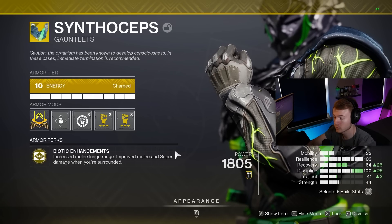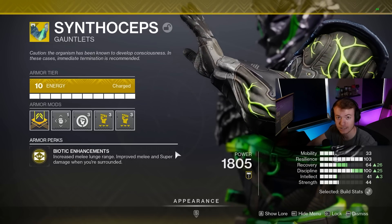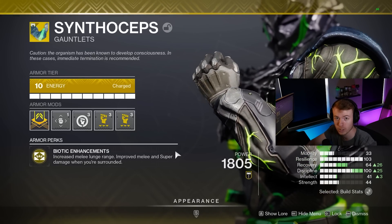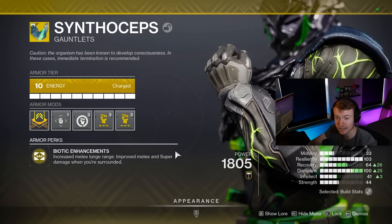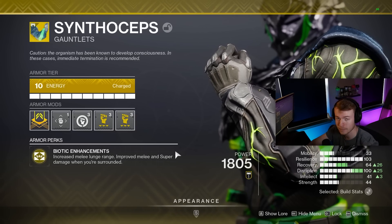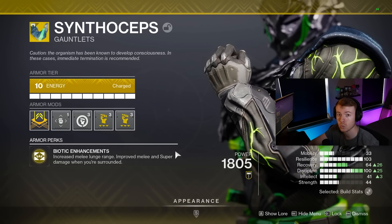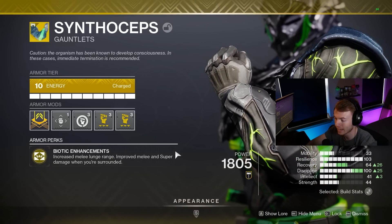Our exotic of choice that you want to make sure you're running with this build is Synthoceps. With these, anytime we're surrounded by 3 or more combatants within 15 meters, we get a 10 or 8 second lingering effect which increases our melee damage — both base and charged — by 200%, and also increases our super damage by 50% as well.